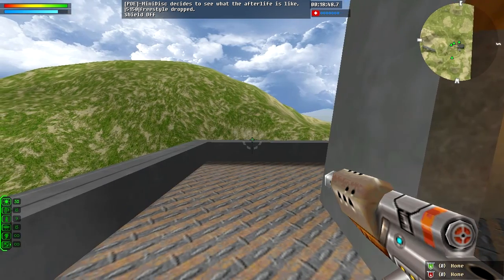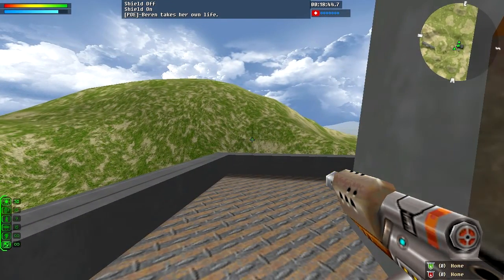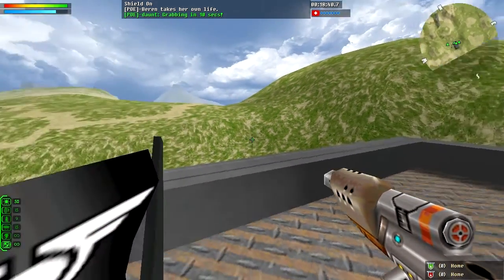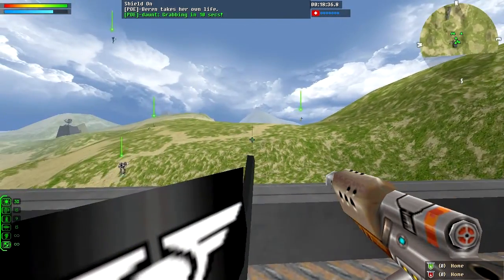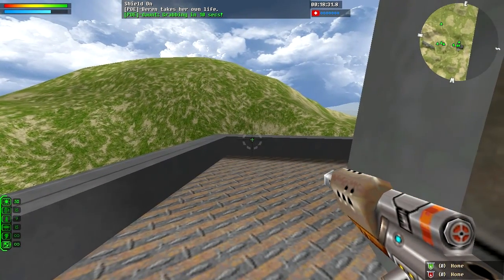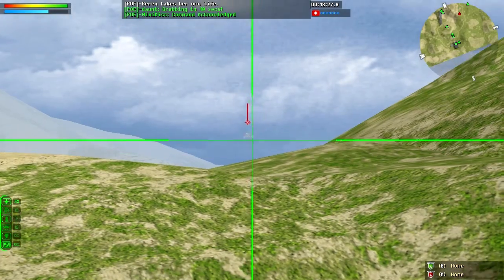5150 just sent about three heavies but none of them were successful. Everything is up in the Poe base — the base is looking great. It looks like a lot of their defense is focused around keeping 5150 out of their base rather than keeping the flag home, so that should be an interesting strategy to watch.